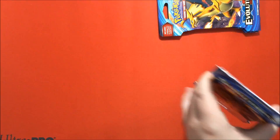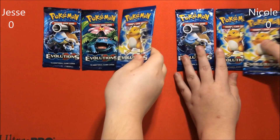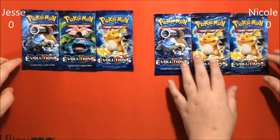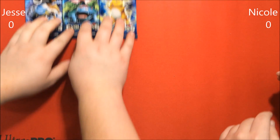All right, so we're going to grab our scissors and we're going to get our packs open. So I got one Blastoise and two Raichus, and I got one Blastoise, one Venusaur, and one Raichu. All right, so we're each going to push these off to the side where you guys can't see them and pick our first packs.